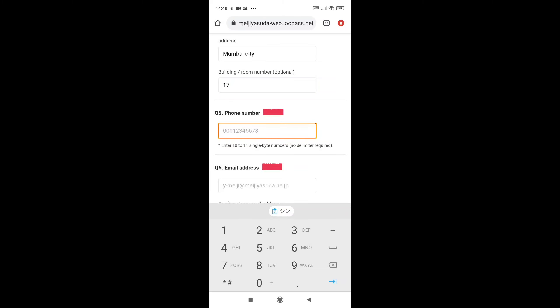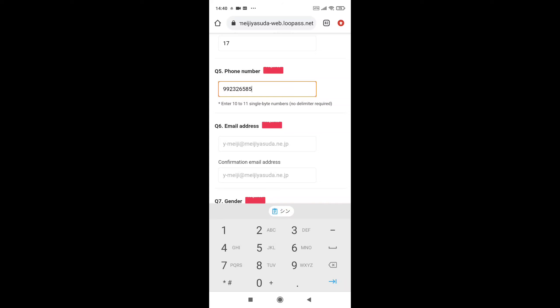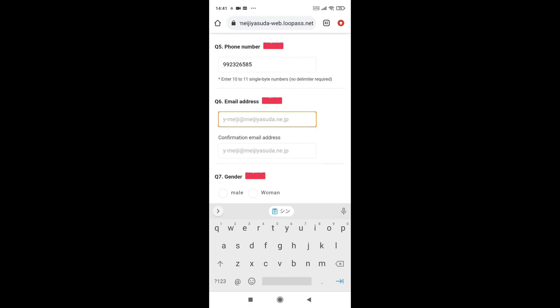For phone number, it's personal — you can select any phone number. I will use 9923265508, just as an example. For email address, this is private so you can select any email address. I will enter my Gmail address here — page1448 at the result — you have to enter it once again.